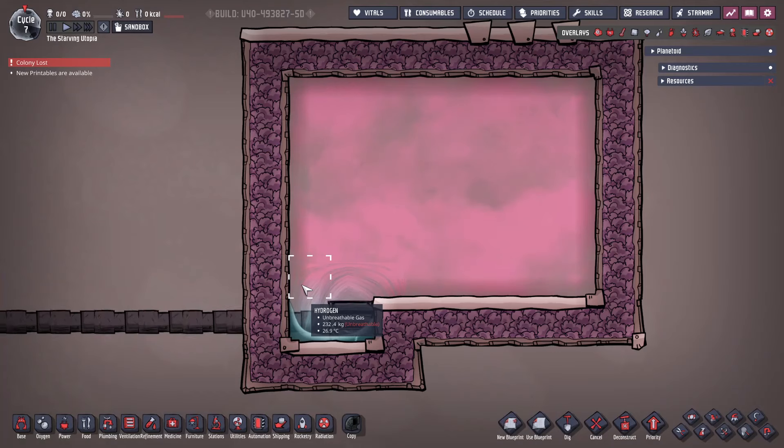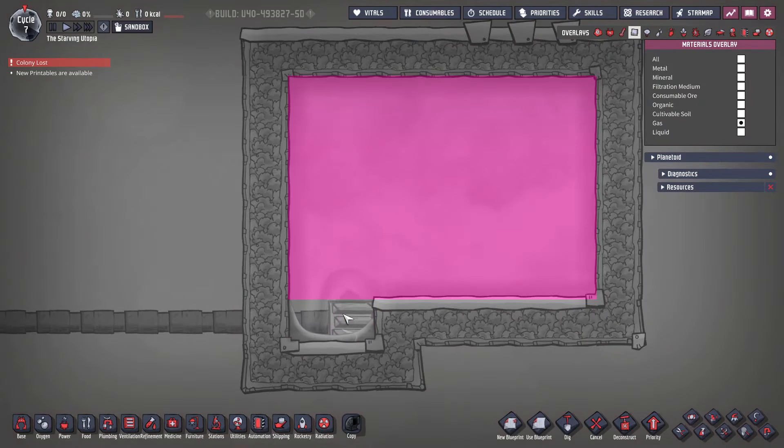The other method uses a similar trick to the liquid storage, and again here we can use a liquid to prevent a gas from overpressuring. Spill a little bit of liquid onto the floor and put the gas vent in it. The normal gas vent will still overpressure at 2kg per tile, so you need to carefully control this, or use the high pressure vent which goes up to 20kg. It's also important to ensure the liquid has at least two tiles to sit on — if it's only one tile wide then the liquid will simply be deleted. You can see this clearly in the materials overlay. Lastly, carefully consider the temperature ranges of the gas and liquids you plan to use to ensure the liquid doesn't freeze or evaporate.